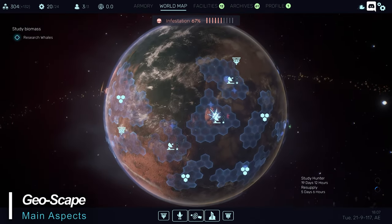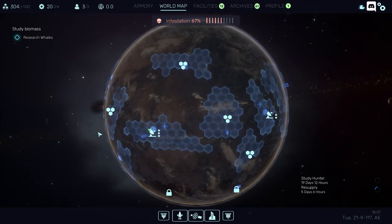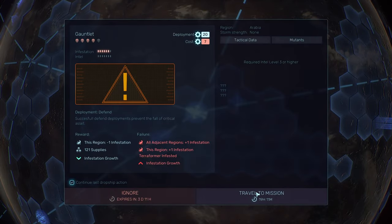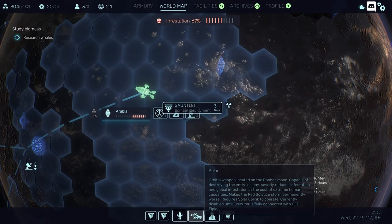From the Geoscape, you'll see your area of influence and regions that you've made contact with, along with their intel and infection statistics. You can scan for intel, view available missions, see the global strowl infestation, see research, building, and supply timers, as well as access the armory, loadout screens, facilities, and more.